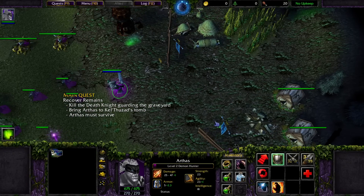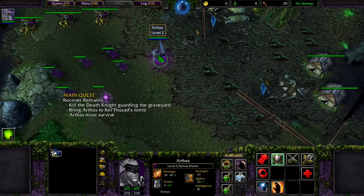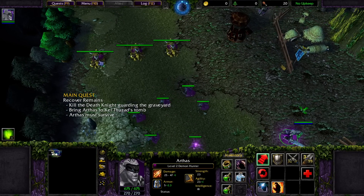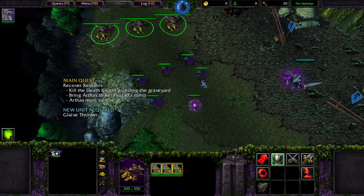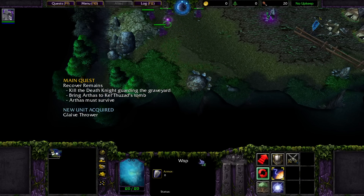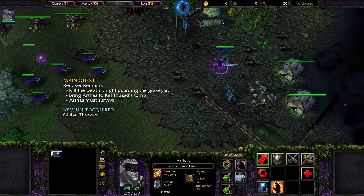Kill the Death Knight guarding the graveyard. Bring Arthas to Kel'Thuzad's tomb. Okay, well we start with a wisp. Let's go ahead and hotkey all of these, and just have the wisp follow the glaive throwers, I guess? Alright.